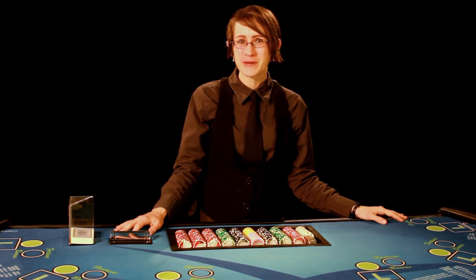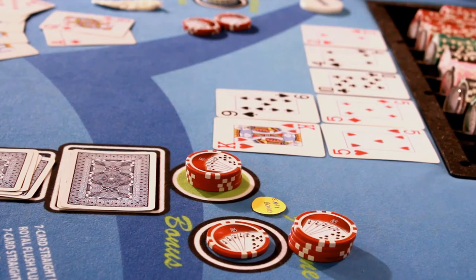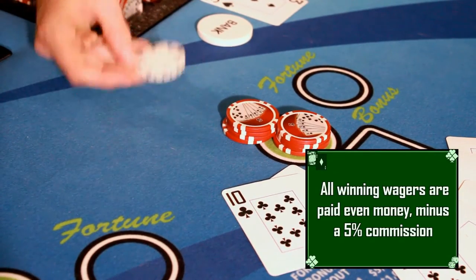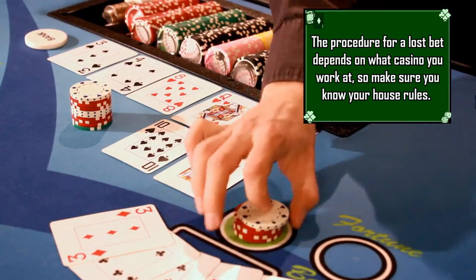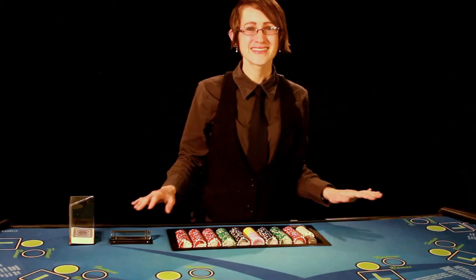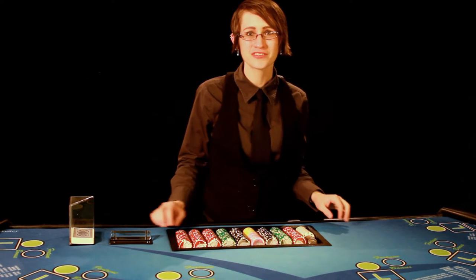When the dealer completes the take and pay procedure, they will always pay the primary Pai Gow Poker bet first, followed by the fortune bonus. Then they'll pay any envy bonuses that might qualify before going to the dragon hand. All winning wagers are paid even money minus a 5% commission. Some houses will want you to place the lost bet in the rack, while other houses will want you to place it in a designated area on the center of the table and then place it in the rack after all the lost bets have been taken. This is for security reasons, as well as in case there is a dispute so the dealer will know exactly which bet belongs to which player.